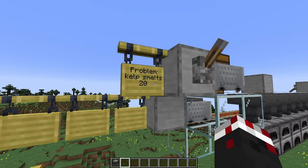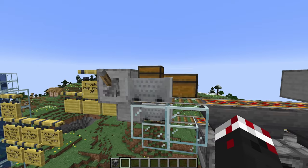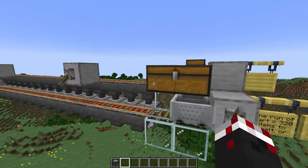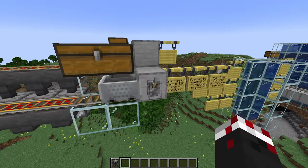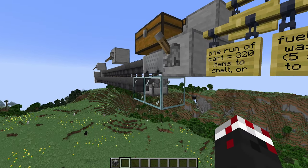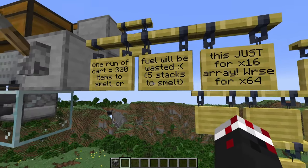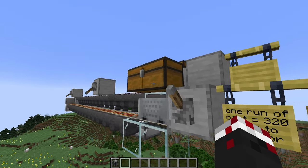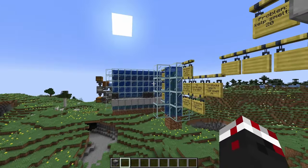The problem is that kelp blocks smelt 20 items each, which is a really big chunk. In a simplistic super smelter array, if you delivered two kelp blocks to each furnace, you'd need to smelt about 320 items to not waste any fuel — that's about five stacks. So if you're not smelting fuel in discrete chunks of five stacks at a time, it will waste items: that kelp block will just be burning without smelting anything, wasting all that precious fuel.